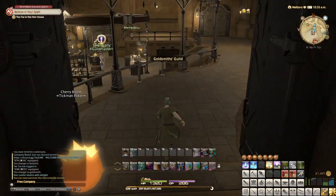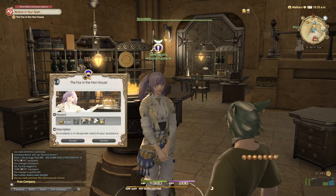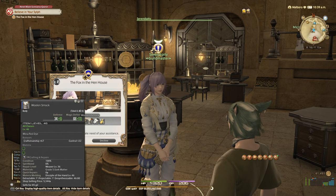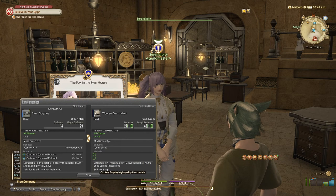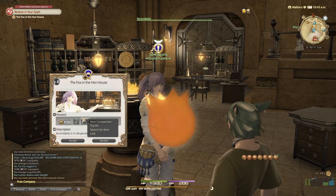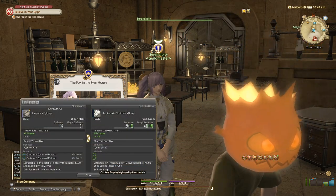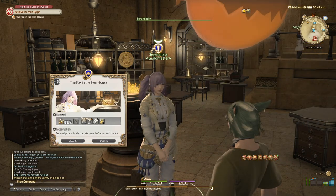What level are we? Goldsmith 47 — we need to get some levels on that eventually. She has this quest, 'Fox in the Hen House.' Serpentipity is in desperate need of assistance. We got three new gloves, so let's do an item comparison: that's plus five, plus six, plus two — that's plus eight. Plus four overall, so it looks like we can get a new smock. We're constantly upgrading smocks it seems.